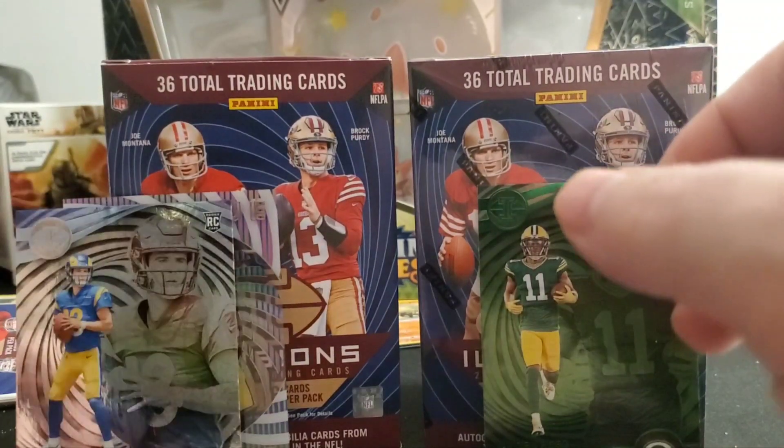With these cards, the best rookies are like CJ Stroud, Jahmyr Gibbs, and Puka.